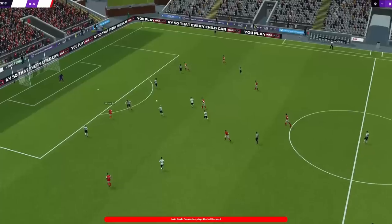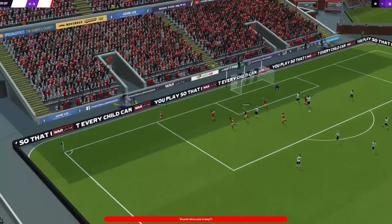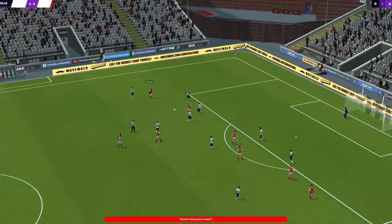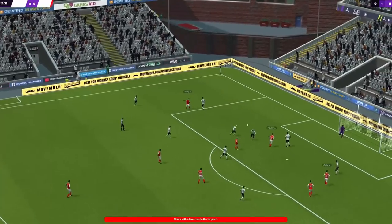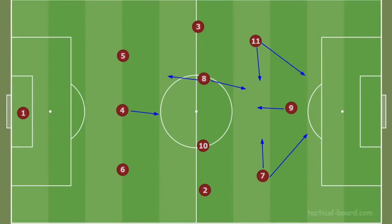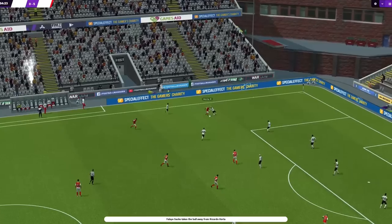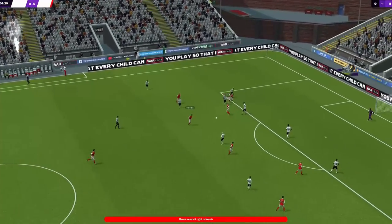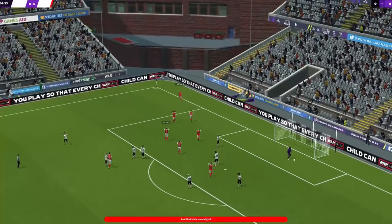He uploaded this on the FM Scout website. Of course, if you want your tactic to be checked out, make sure you upload it on FM Scout. In this video, we are going to be looking at a very nice footballing system. It is inspired by the Total Football Ajax system and this tactic is a 3-4-3 with no wing backs — just three defenders, four midfielders and three attackers. This is a very good tactic. It plays really, really sexy football, I should say.